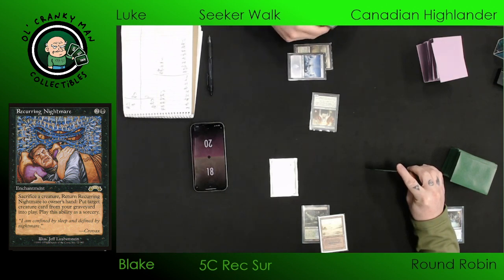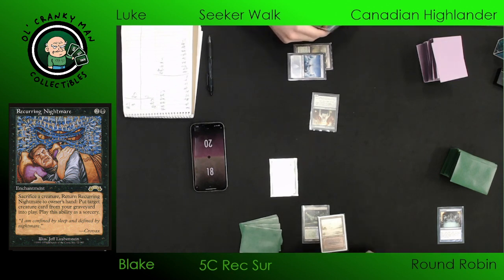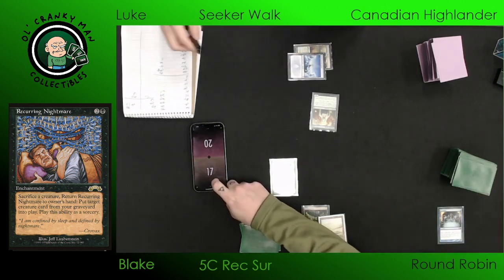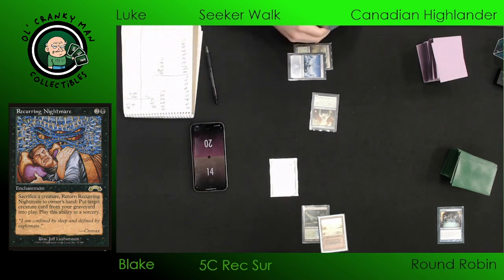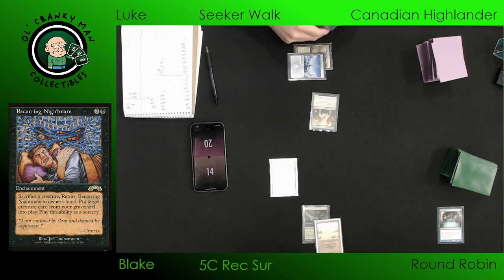Fun fact about Sylvan Library: if you're in a tournament setting, you can cast Brainstorm on your upkeep before your Sylvan Library trigger, and you have to have a judge come and watch you so that he knows the cards you have drawn for the turn, and you can put some of those back. So I can look at six cards? Yeah — the cards you drew off Brainstorm are eligible to go back on top as part of resolving Sylvan Library's trigger. But only the cards you drew off that Brainstorm.